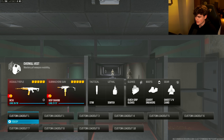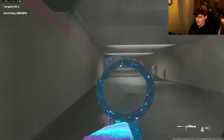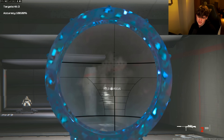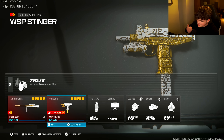As you can see, the KATT AMR 1-shots from 50 meters out. If this was last year's sniper, it would probably 2 or 3-shot. For the secondary with the sniper, you're going to want to pair it with the WSP Stinger, which is pretty much the little brother of the WSP Swarm — a submachine gun.